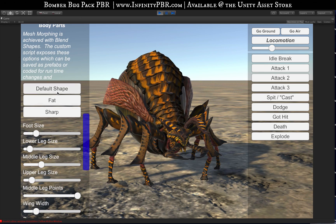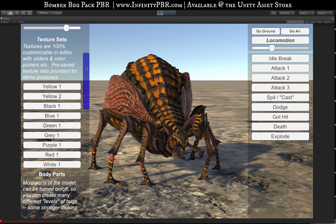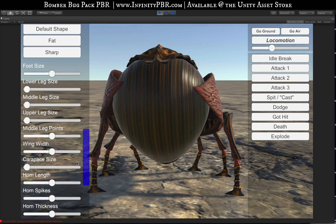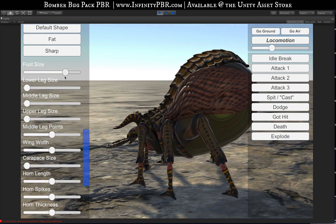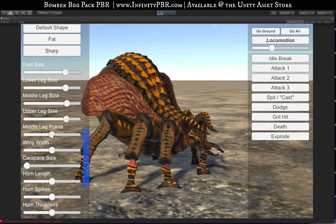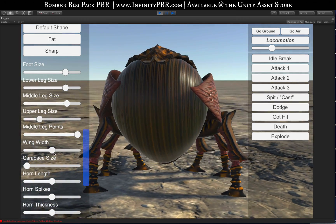Let's start with the default shape and check out the look here. I'm going to start the rotation so we can see it as it goes around. We've got feet size — you can increase and decrease that — lower leg, middle leg, and upper leg. We've got the points here, these spikes on the end, which make them look a little bit more hardcore.